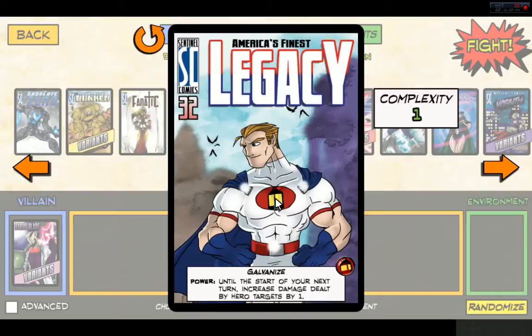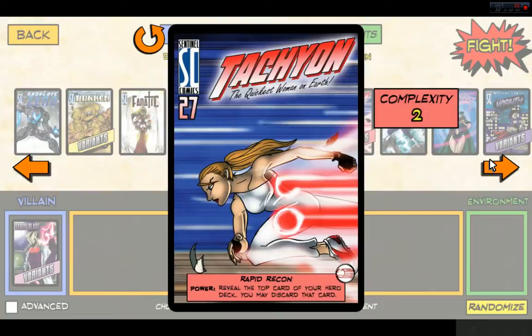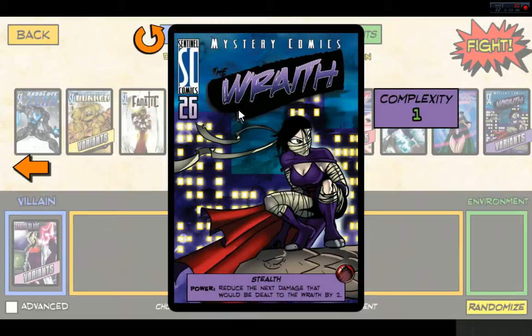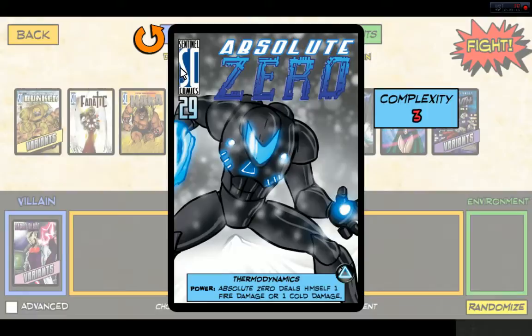America's Finest Legacy — got the one if by land, two if by sea lantern. The Mighty Ra, God of the Sun, another one I normally play. Tachyon, the quickest woman on Earth. The Inhuman Tempest, who looks kind of like Kit Fisto and Cthulhu had a child together. The Visionary. The Wraith, who's kind of a Batman type character. So we've got quite a few. We're going to get heroes with a difficulty of one — Zero is actually one of the hardest.